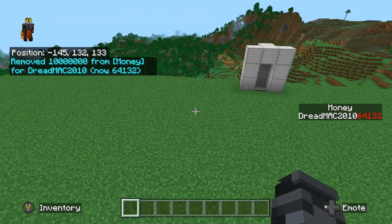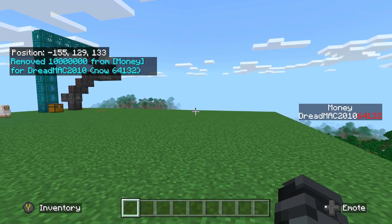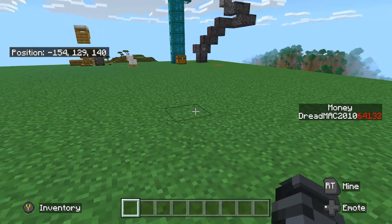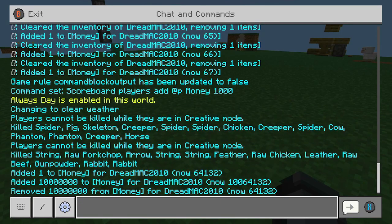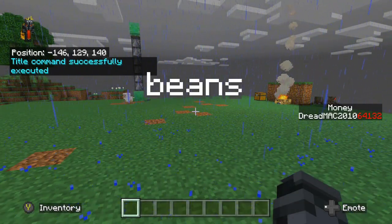We are now going to do the title command. This is another pretty good map-making command, just like scoreboard. The command for the title command is /title @s title, and then it can be whatever you want it to be — so, beans. Beans just pops up on your screen.